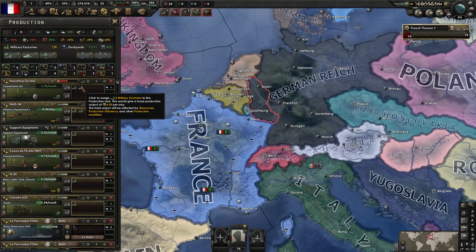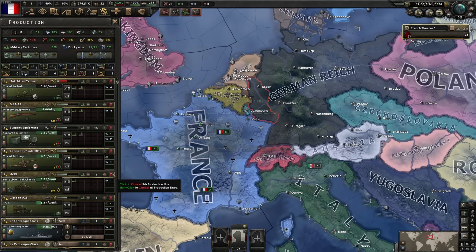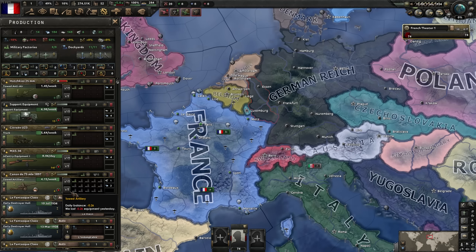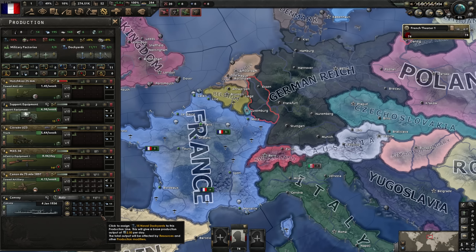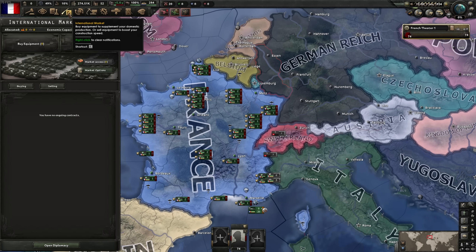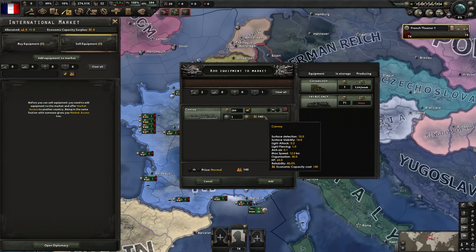Here's the spicy stuff. We need a little bit of AA - put two into there. Support equipment is always worthwhile - two into there. Tanks are not needed. We need some trucks, and the rest will go into guns, artillery, and convoys. National focus time - we're going to go down 'Revive the National Bloc,' then go to International Market and sell a bunch of stuff. Let's sell those convoys at maximum price.